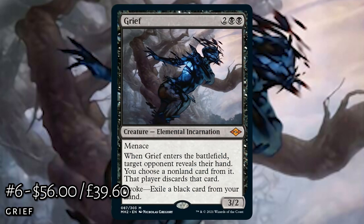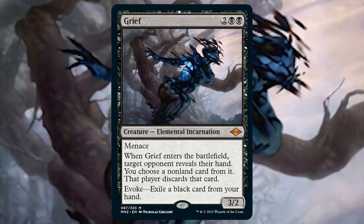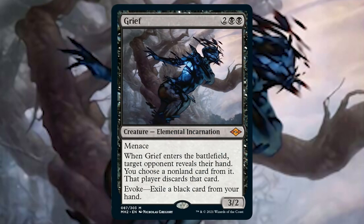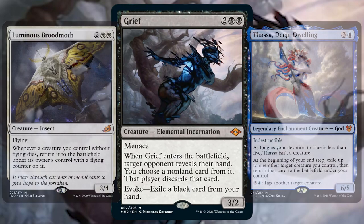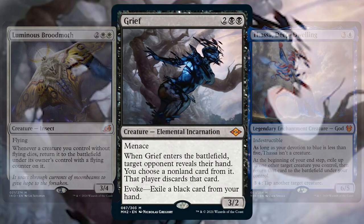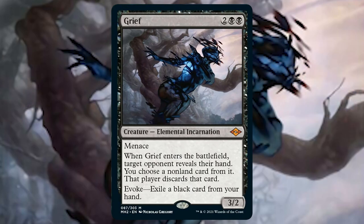Just missing out on the top half we're looking at Grief — aptly named because if this is used against you, it'll cause you grief. Grief is a 3/2 elemental with menace that says when it enters the battlefield, target opponent reveals their hand and you choose a non-land card for them to discard. A card you want to play over and over again, so build decks with ways to recur it from the graveyard, flicker it, or return it to hand to keep stripping key cards from opponents.